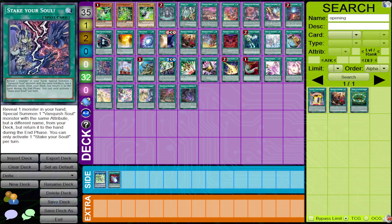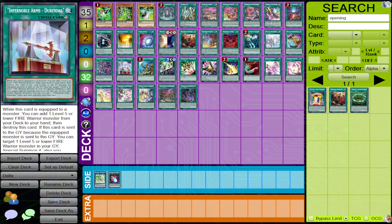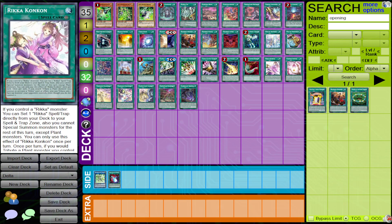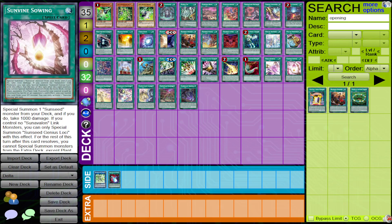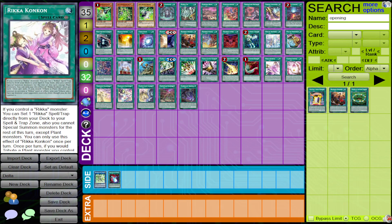Take note — all of the decks I'm mentioning right now are meta-relevant decks. You will see these decks at high-tier events in some shape or form. The Plant deck is not as relevant, but it is a really good choice for Worlds or a high-tier event because people just don't know how to play against those cards. Delta is really solid against them — just stopping a Sun Sowing from resolving or stopping Con Con could just win you the game.